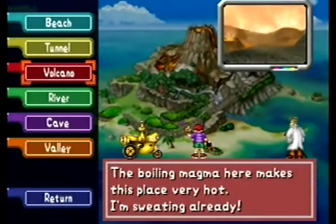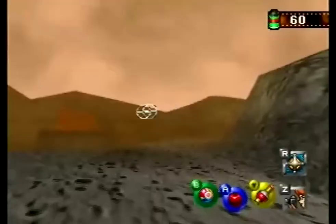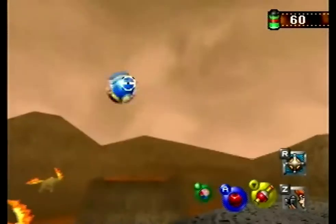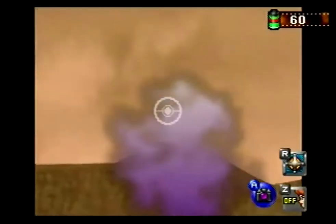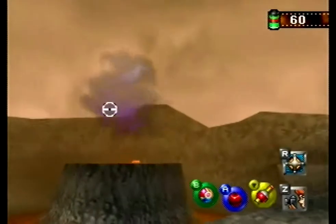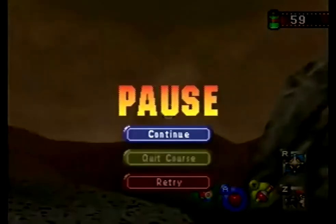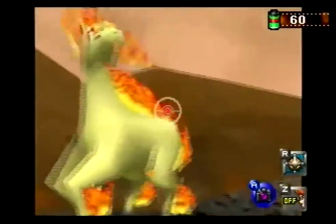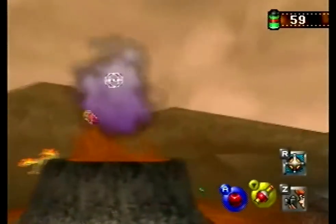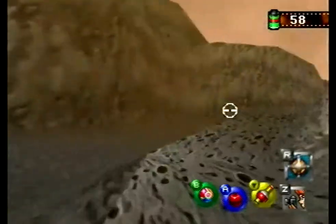And now we go to the volcano. There's no new Pokemon, but we do have a sign, which you may have seen the last time we got the Pester Ball. It's pretty early on, right here. We missed it, so we're going to retry. Got the sign — moving through the level.